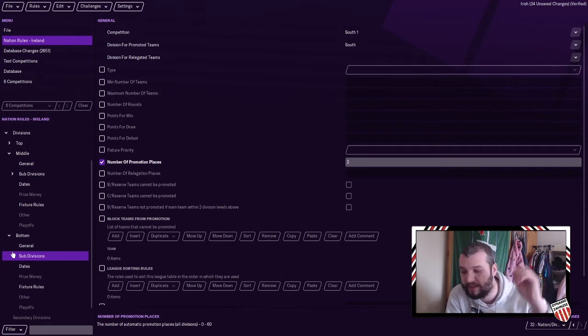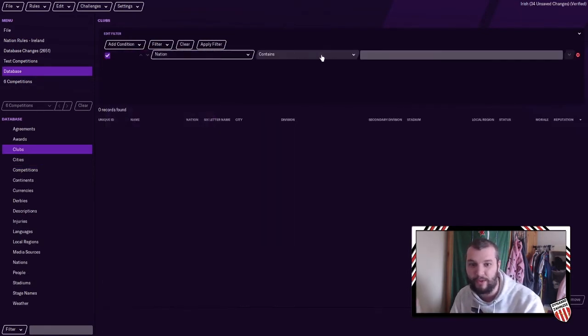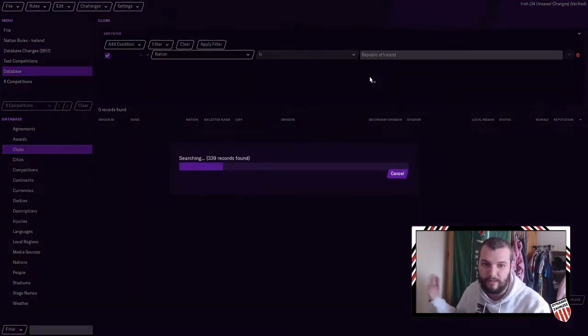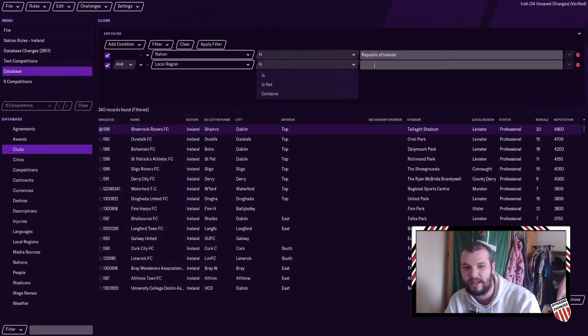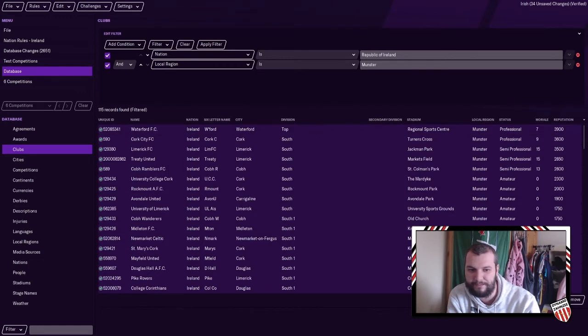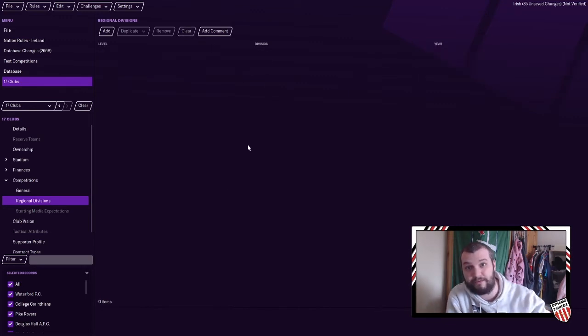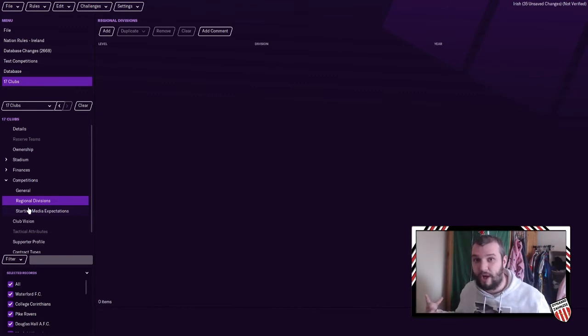Now you've told the leagues to relegate and promote into certain areas. How you guarantee this is to go into Clubs — and I'm going to show you a very powerful thing within the club settings. Ireland is normal. I've got clubs relegated into Top, East, South, and so on. How I've done this is through local regions — I've told it South is Munster because Munster's in the south, so this is going to go Top, South, South One. Go into Edit, Competition Regional Divisions. The game will usually have regional divisions already set up for how the competition exists in the base game.